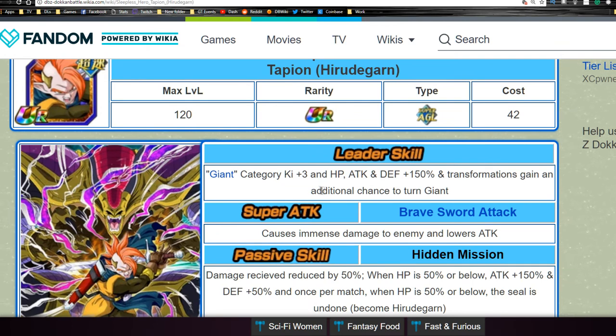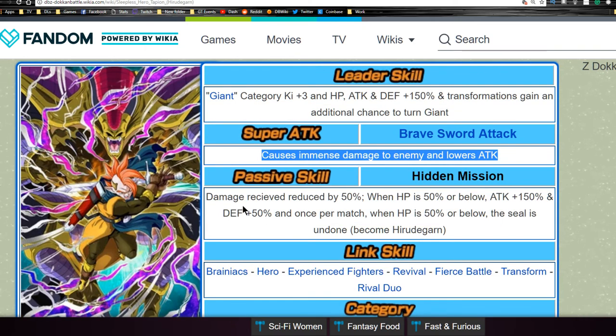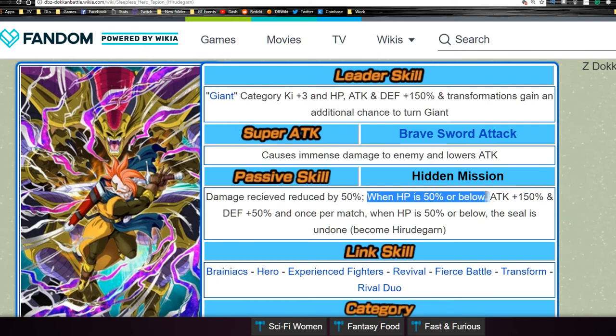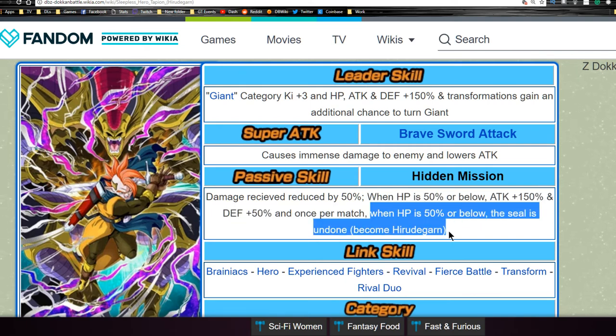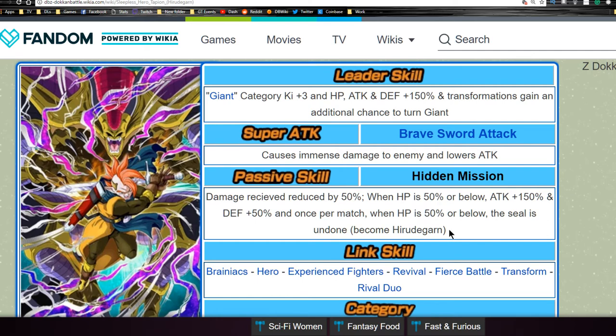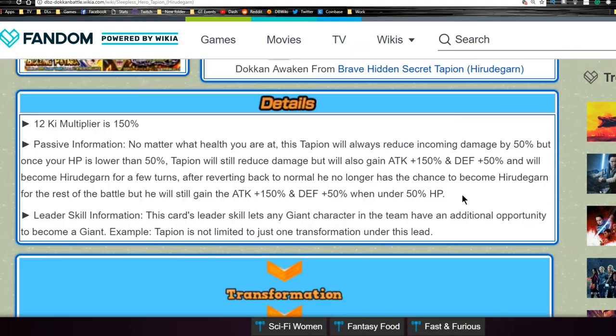His leader ability is Transformation category key plus three, with HP, attack, and defense plus 150% flat across the board — that's pretty cool. Transformations also gain an additional chance to turn grade eight, so if you had two chances it goes to three, if you had one it goes to two. His super attack causes immense damage to the enemy and lowers attack. His passive skill is Hidden Mission: damage received is reduced by 50%. When HP is 50% or below, attack plus 150% and defense plus 50% once per match, and the seal is undone and you become Herudagon.